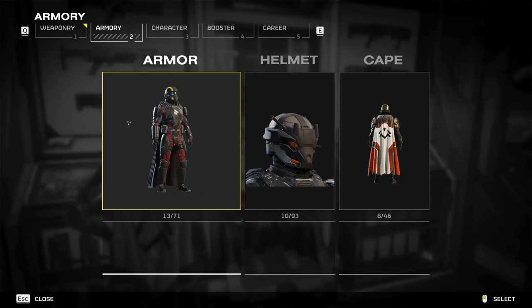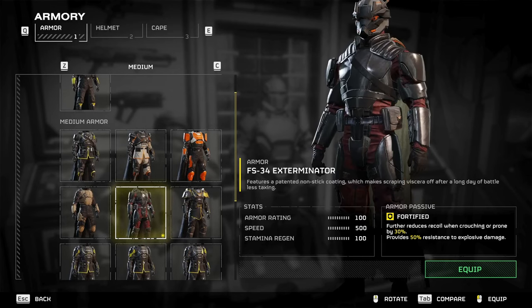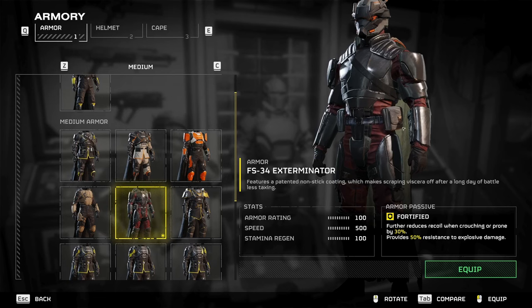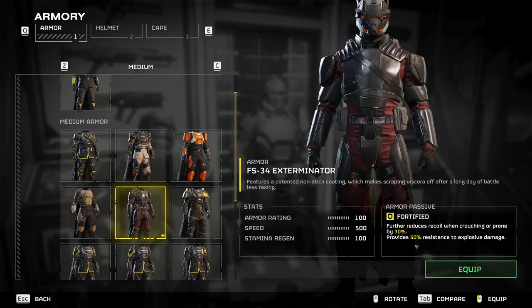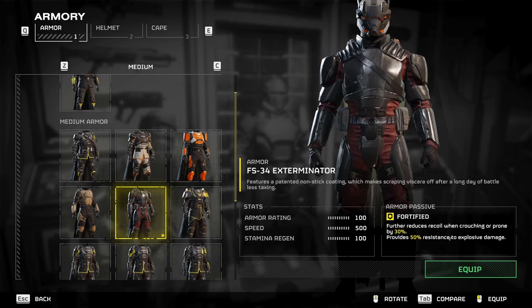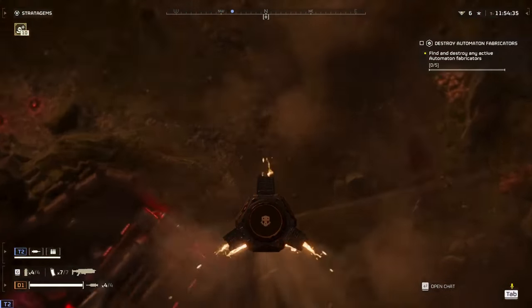Now those are key. For armor I brought in the Exterminator. The Exterminator is very important because it provides 50% resistance to explosive damage, but not only that, it limits how much you get ragdolled around from an explosive. During this gameplay you will not notice the ragdoll effect.